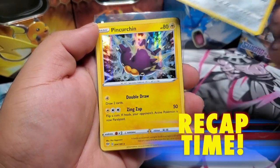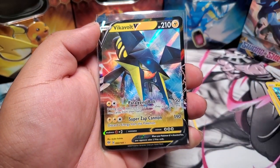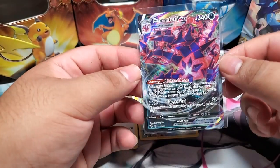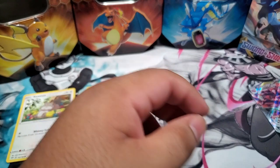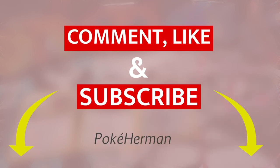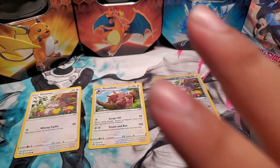Let's go ahead and take a recap. We got the Aggron, a card I can't pronounce, the Vikavolt V — the Sonic the Hedgehog lookalike — and for the first and last fire pull, the Eternatus VMex. If you guys enjoyed the video, don't forget to hit that like and subscribe button, and turn on notifications so you guys don't miss any of our videos. Have a good day and we'll catch you next time — peace!